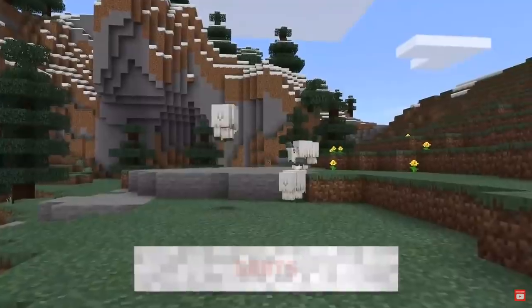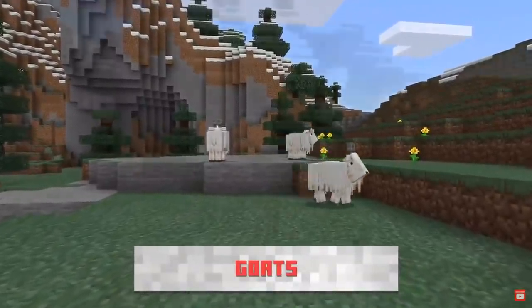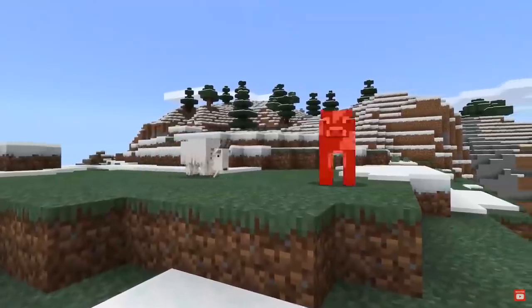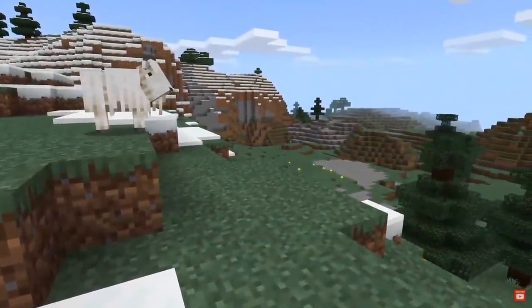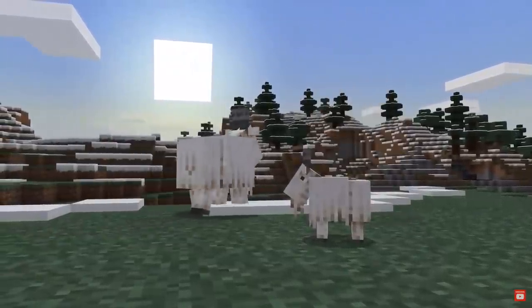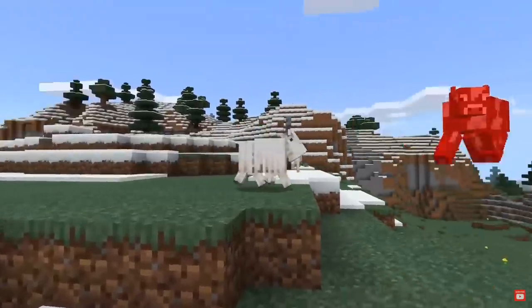Goats spawn in mountain biomes and they can jump very high into the air to avoid obstacles, so they're quite smart. Goats can also attack animals and the player, so be very careful if you're standing on a mountaintop because they might knock you off, just like they did to this cow right here.